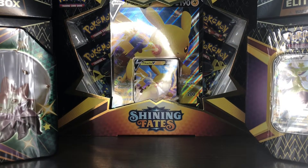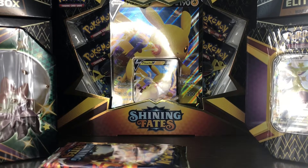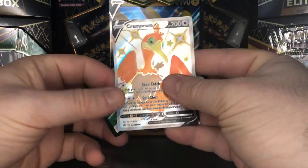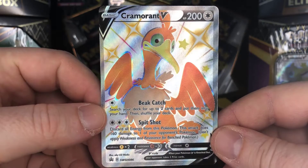So there are three different tins you can get for Shining Fates. And like the other two tins, we do get six booster packs, which booster packs are pretty golden for Shining Fates — they're really hard to come by, so that's very nice. We do get a code card as usual for these tins, and we get our Cramorant V.